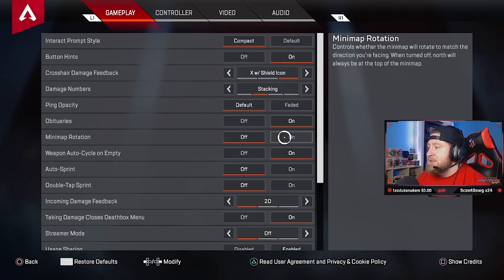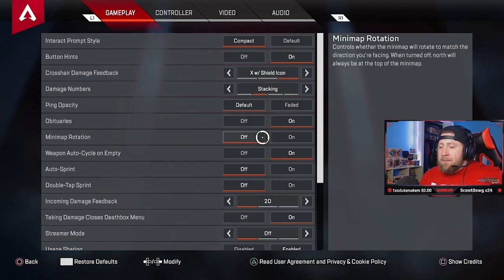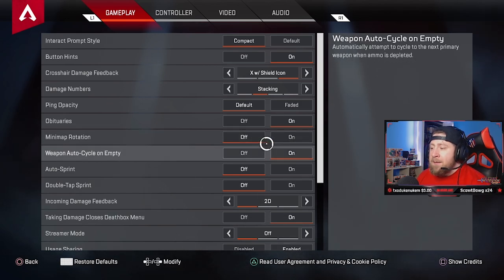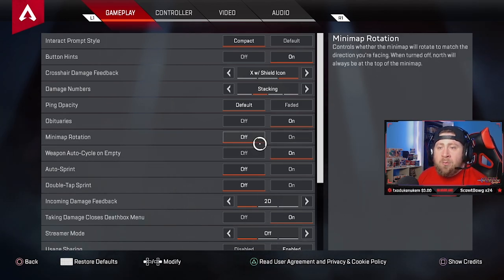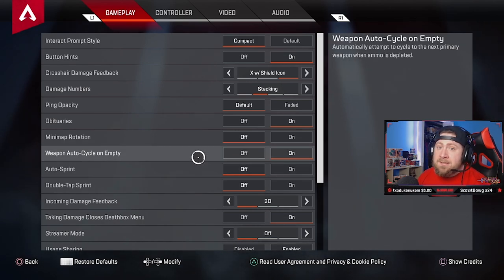Mini map rotation — if you're facing north and go west, the map rotates with you. I leave mine off so it stays the same, so you can make callouts for certain maps. I tried it on and it made callouts a little wonky, so I keep mini map rotation off. Auto weapon cycle: turn this on. When you run out of ammo, your weapon automatically swaps to your secondary. Leave this on — it helps a lot in close-quarters gunfights.